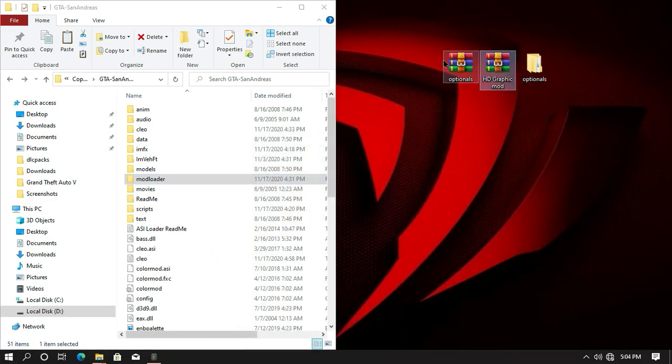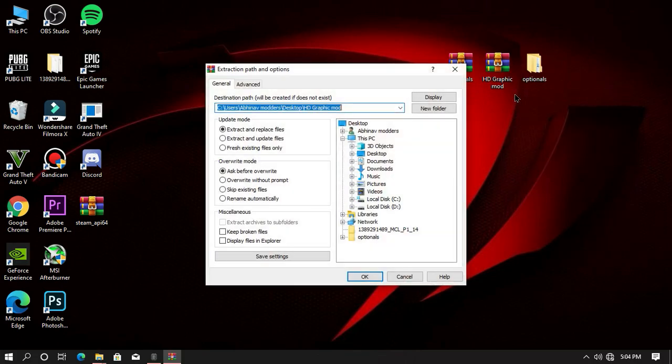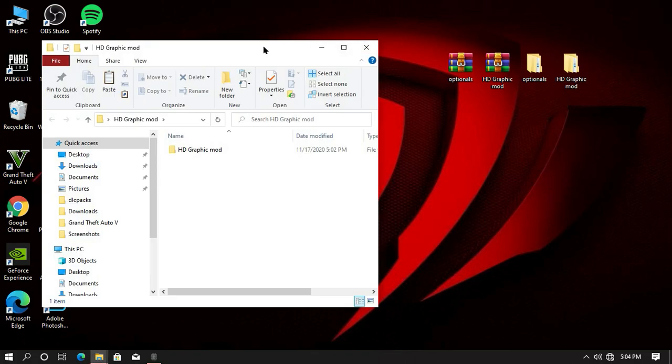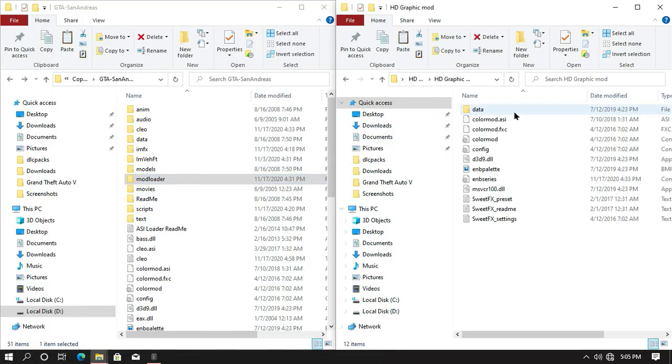Now we are going to install our main mod. Extract this main mod into your desktop or any specific folder you want. Once your folder gets extracted, open the extracted folder and then open your game directory. Copy all this content into your game directory and you are all done, my friend.